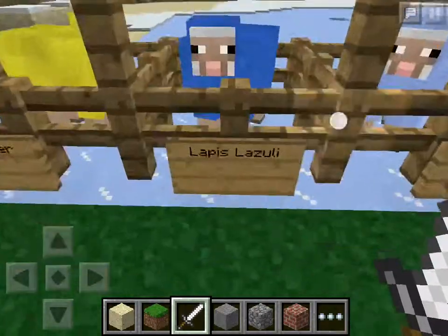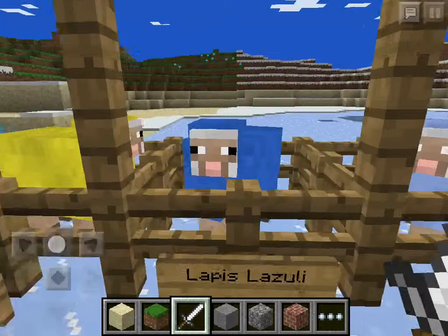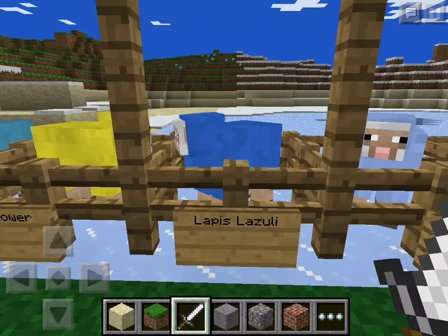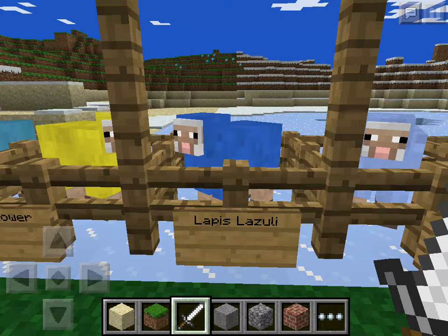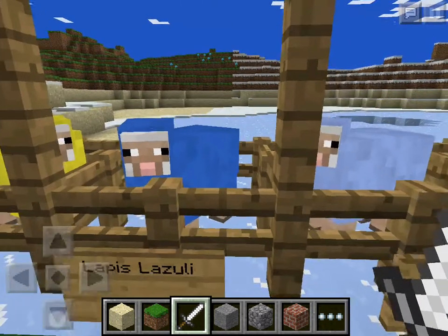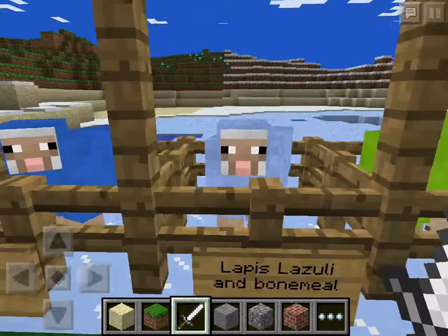So whenever you mine it and finally find some lapis lazuli, you get out of your house and see a sheep — you just hold the lapis lazuli on it and it turns blue. You don't need anything on the crafting table usually.